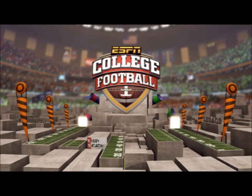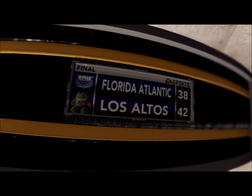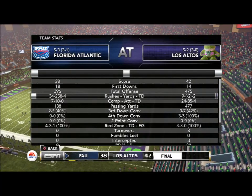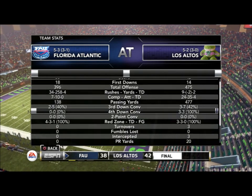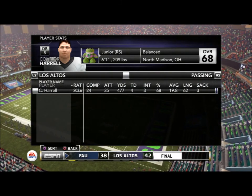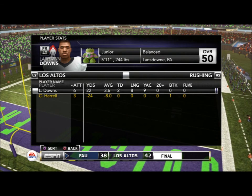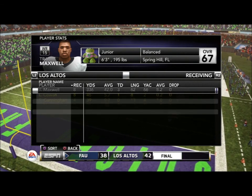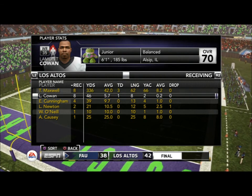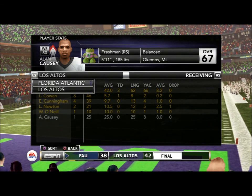I will remember not to schedule FAU next year since they really took it to us. Looking at the stats, we had 477 yards passing but they had over 300 yards rushing — unbelievable. Harrell had an okay day: four touchdowns, three interceptions. Maxwell had 300 yards receiving. Pretty good game overall but FAU definitely played well. Hope you guys enjoyed and I'll see you next time for week 12.